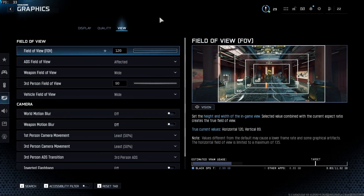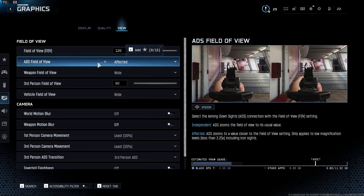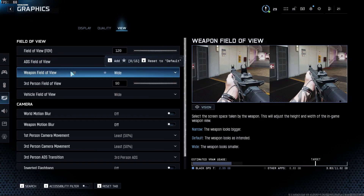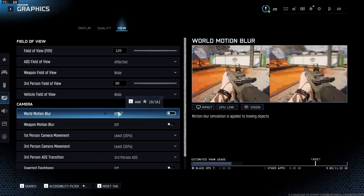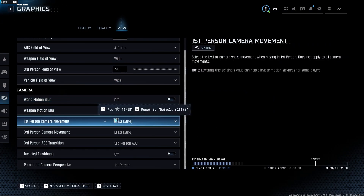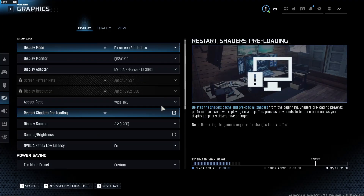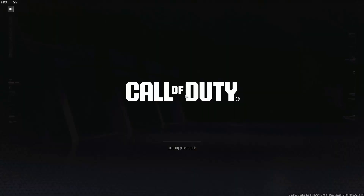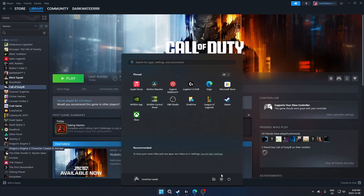Now for the View section: field of view is really personal preference — 120 is good, some people like 100. ADS field of view: don't change this to independent, as it will affect your aiming. Weapon field of view and vehicle field of view: Wide — it just makes things look nicer and cleaner and makes your weapon look smaller. Motion blur: turn both off. Movement blur: I wish there was 0%, but 50% is the lowest setting. And like I said, we're going to restart our shaders, so close the game and restart shaders, then double check your settings.